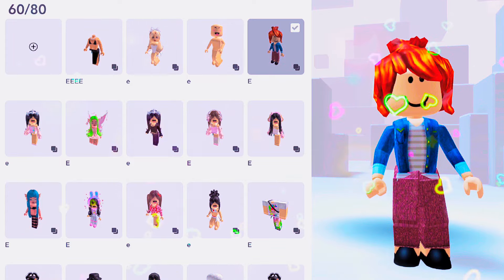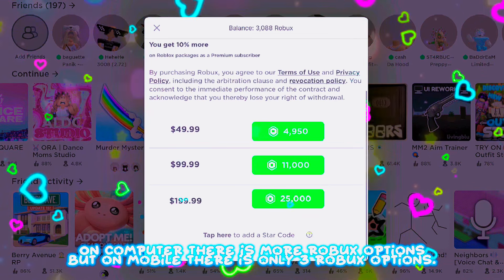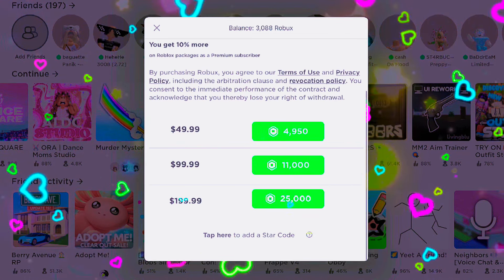More Robux options on computer — there are more Robux purchase options, but on mobile there are only three Robux options.